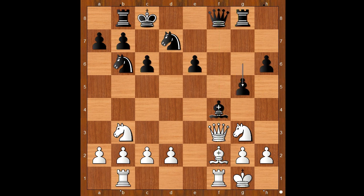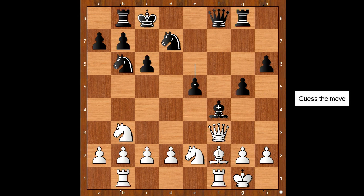Not afraid of the pawn storm — that's interesting, isn't it? g5, knight to e2, e5, defending the bishop. White to move. Wesley So played g3, not afraid of exposing his king. The bishop is trapped.